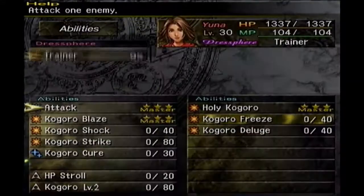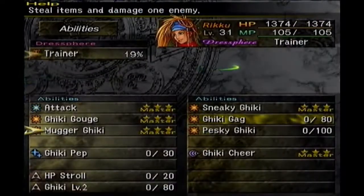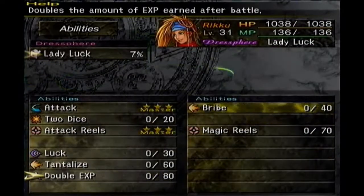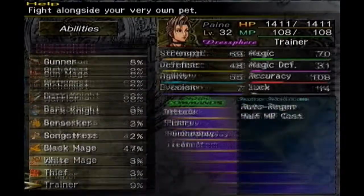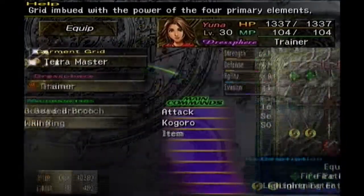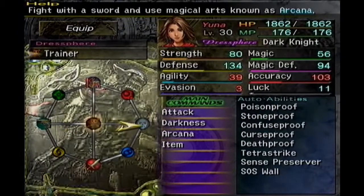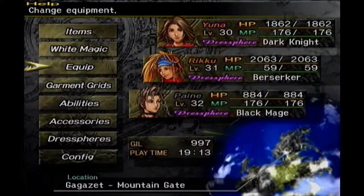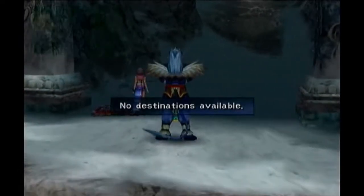On this one too — and this is Yuna's, and that's Rikku's, just a little bit different than the other one. And this is Paine's. One of the first abilities you're going to want to get is HP Stroll, along with MP Stroll after you unlock HP Stroll, because those will give you HP and MP as you walk around.